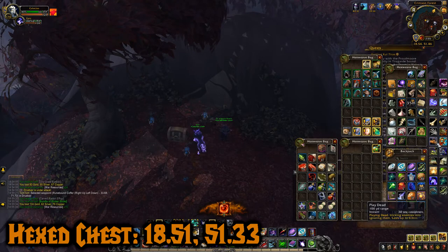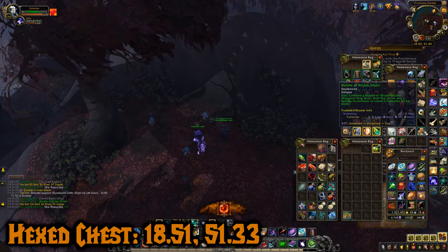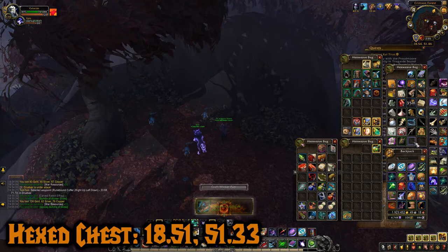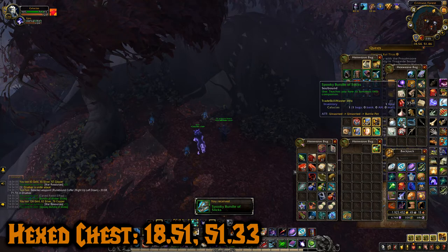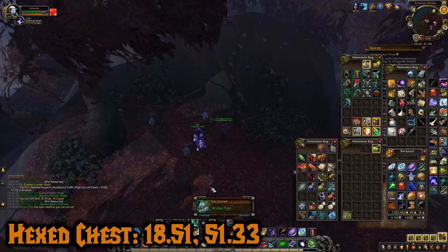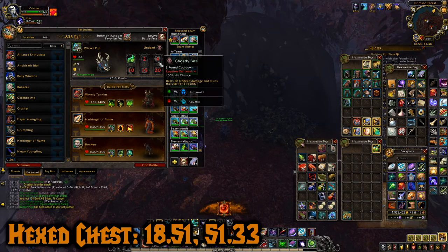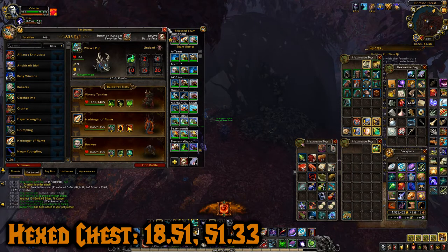And it gives us a Bundle of Wicker Sticks. We're going to click that and we're crafting the Wicker Pup Pet - it's a battle pet. There it is - Spooky Bundle of Sticks, teaches you to summon this companion. And there it is - Wicker Pup. It has some abilities, you can look it up if you'd like.